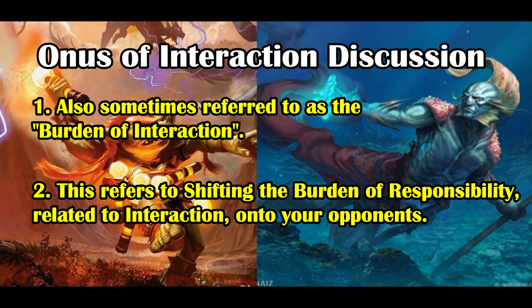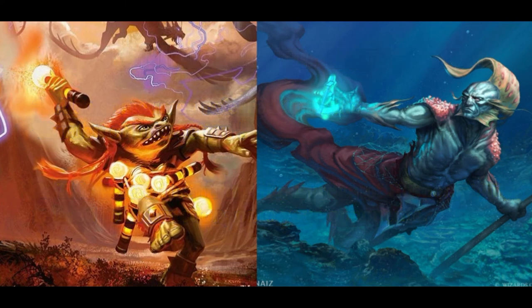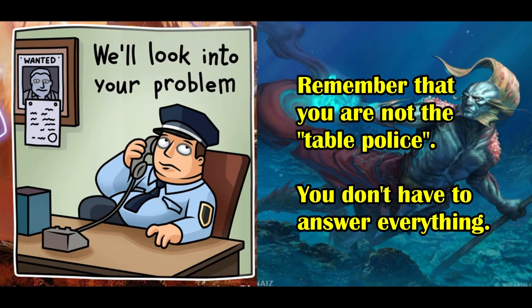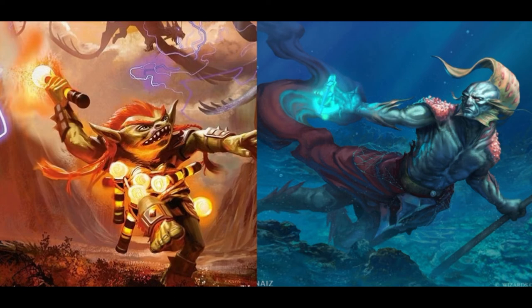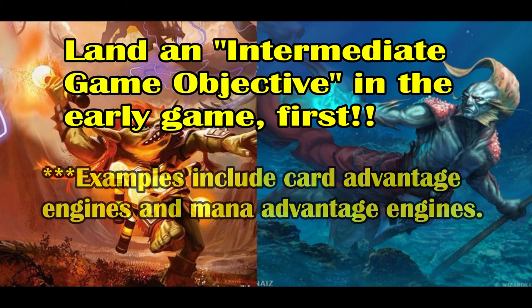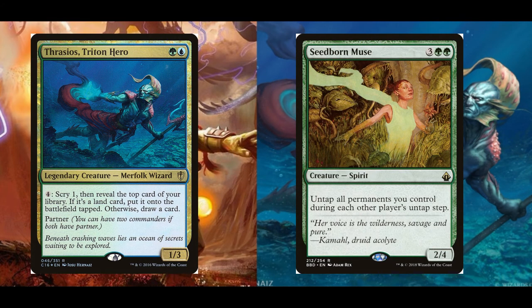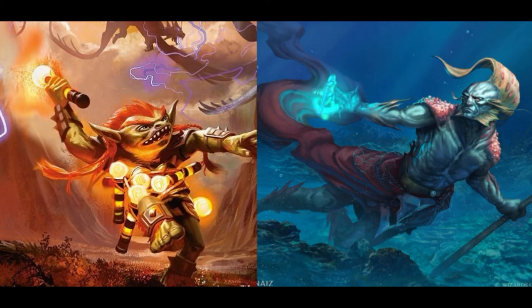It's not possible to continually trade your one card for three other players without eventually running out of answers — you're going to run out of bullets eventually. This is why it's important to land an intermediate game objective in the early game, such as an early card advantage engine or an early mana engine, in order to pull ahead on card advantage. All of what has been said thus far translates directly into what your starting seven should look like.